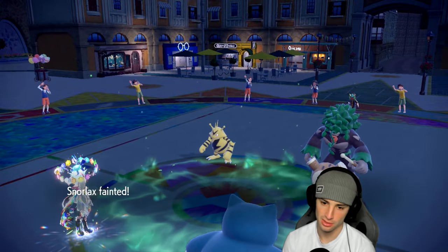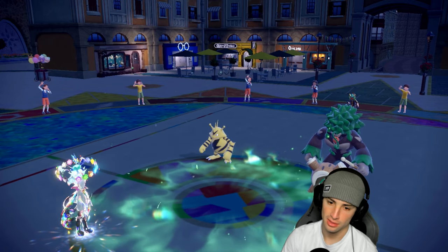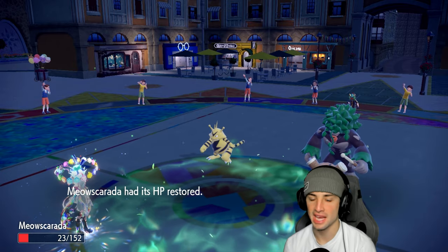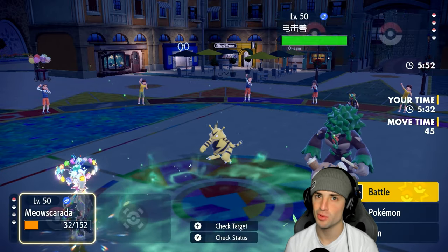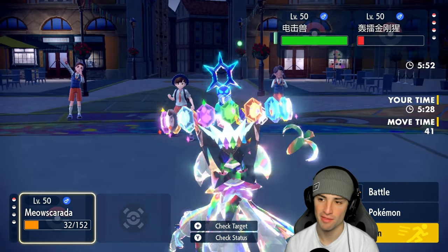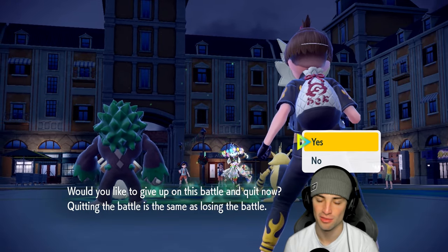Woodhammer actually flies — ouch. We would have had a shot if I'd KO'd Rillaboom first, but they played that Dragapult very well. It was odd but when you're in Master tier you have to play totally different than normal. It worked out for them perfectly. GG's to our opponent — we go 2-1 with Scyther for today's video.